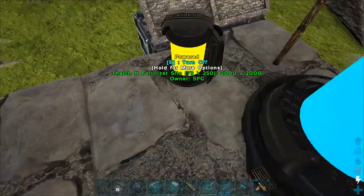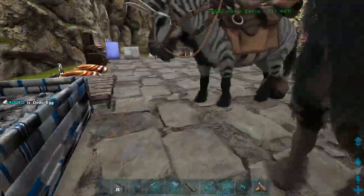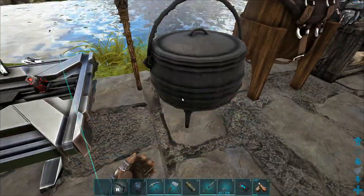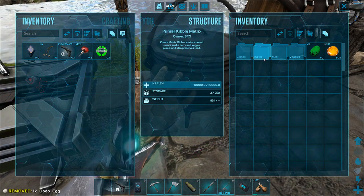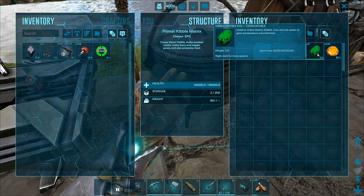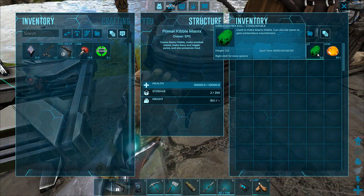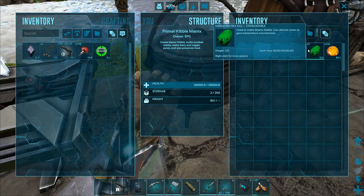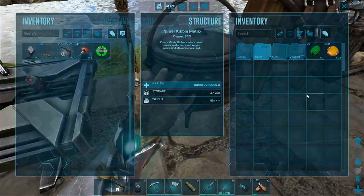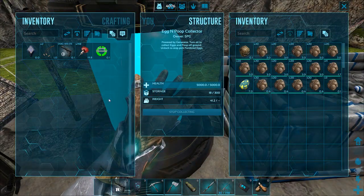I know that you can use any egg to become a kibble matrix egg. I don't know if I actually have to craft it into one or if you just put the egg in here and it counts. You know what? Let's test that. Which is a dodo egg I found, I believe. Put that in here — you just put it in and look at the spoil time: 8,000 days. It doesn't spoil while it's in here. So that's automatically done.